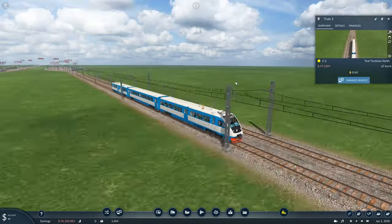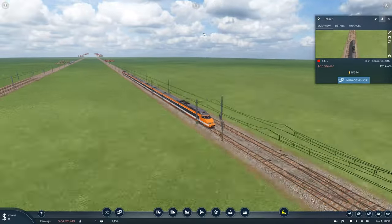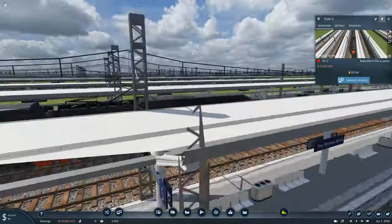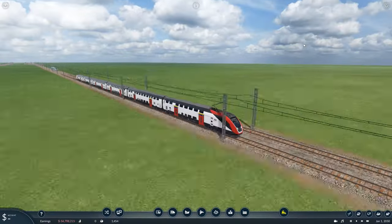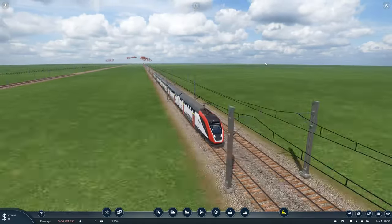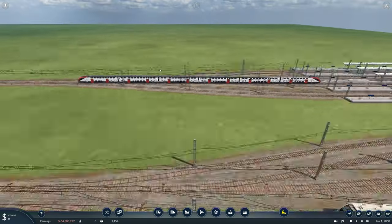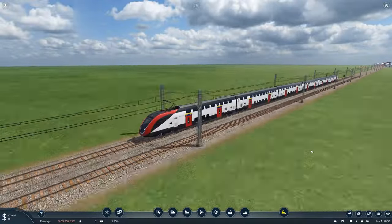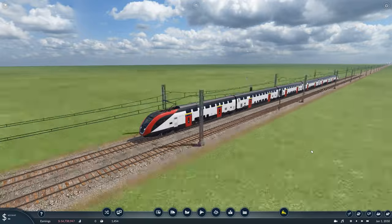Commuter trains are your smaller, slower trains but there are more of them. Cross-country trains are your fast, speedy trains that carry a lot of people, but there aren't many of them on a line. Intercity trains are a combination of the two — they go relatively fast, hold a decent amount of people, and have a decent number of units on the route, but aren't as fast as your highest speed trains.